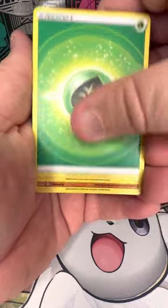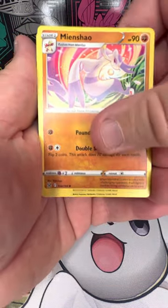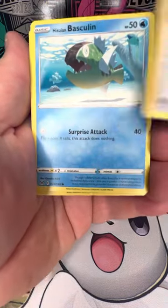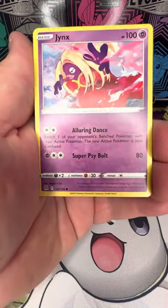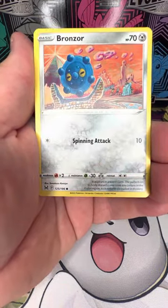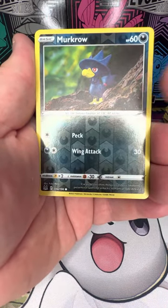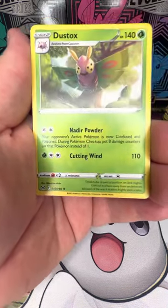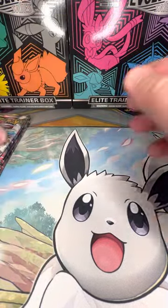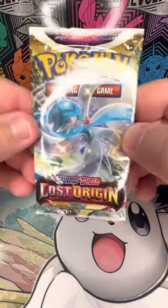Ingredient, Leaf Energy, Lady, Mind Show, Thornton, Hisuian Basculin, Jynx, Makuhita, Bronzor, Phanpy, reverse holo Murkrow, non-holo Dustox. Wow — six packs in and not even a holo.